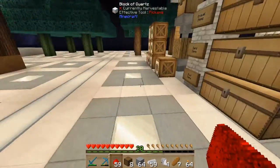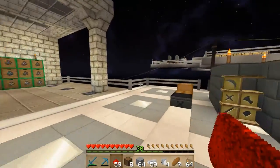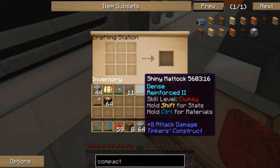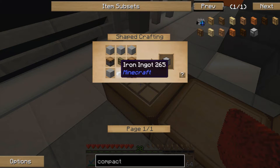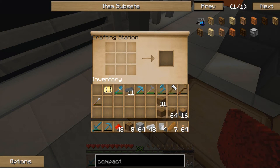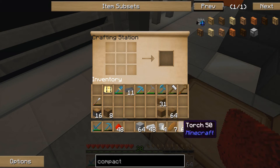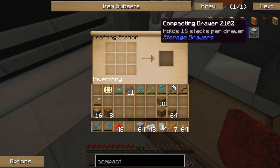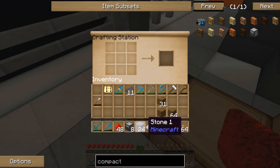We've run out of wood so let's grab another stack of logs and turn those into wood planks. Hopefully we can now make a few more pistons — we need 16 in total. And there we go, there are our eight compacting drawers.